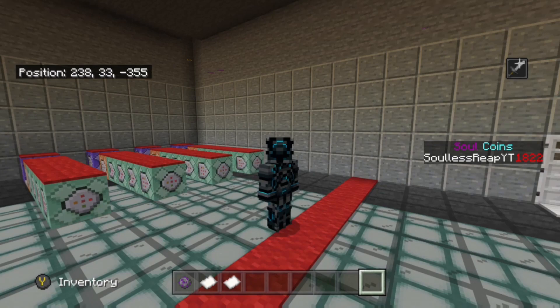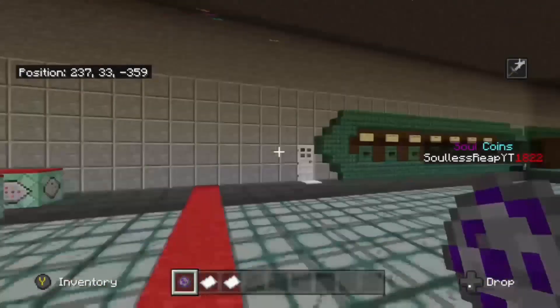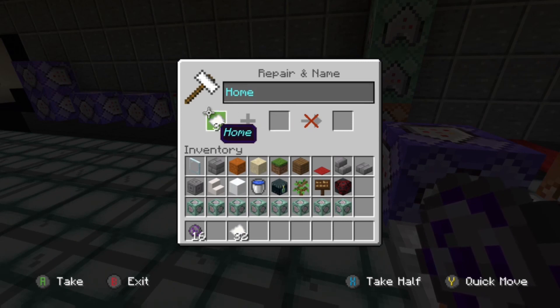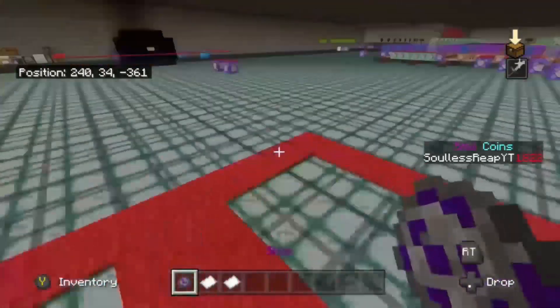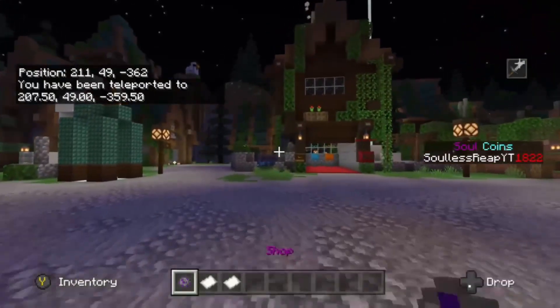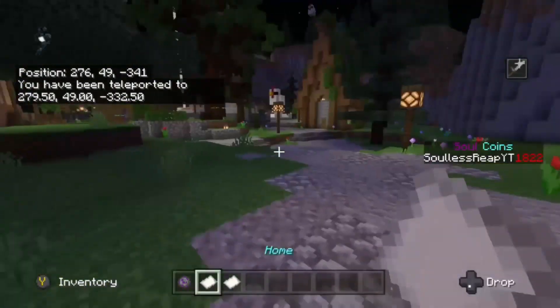Now with the warps, the way they work — you can have any item named a certain item. We have the shop, we have the symbol then the number and 'shop'. That goes the same with home and also with spawn. You don't have to have these colours, you can make them whatever colour you want, and you can make them whatever item you want. I just find it easier to make them papers and firework stars. So if we throw down a slash spawn paper, it says 'going to spawn in 3, 2, 1' and then we get TP'd to spawn. Same thing works with the shop — throw it down, 3, 2, 1 and we get TP'd to the shop.